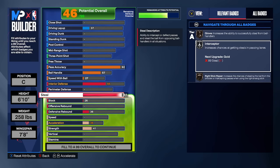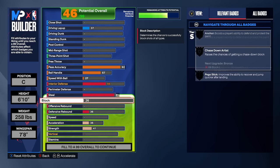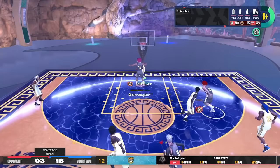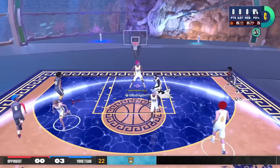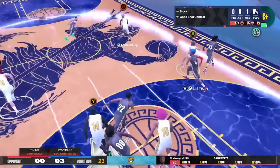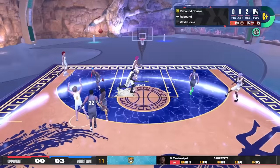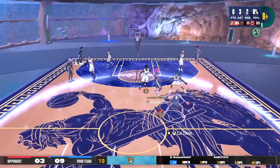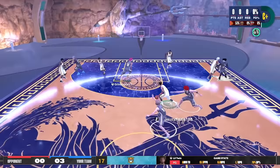And not to mention how crazy these steals get once we upgrade our vertical - which is gonna be extremely high on this build. Continuing the defense, we're gonna go a 78 block and a 66 interior for Bronze Anchor. I can already hear y'all screaming at me in the comments, but multiple tests have been ran on this badge and you get the best value at Bronze - the absolute highest you should ever go is Silver. I went on an 88 game win streak against the best 2K players in the world and had zero issues stopping people in the paint the entire time.